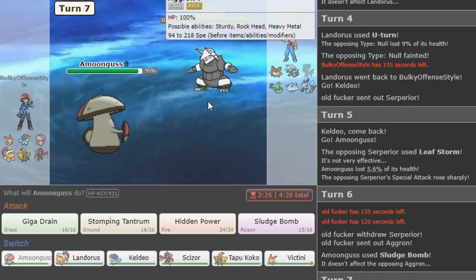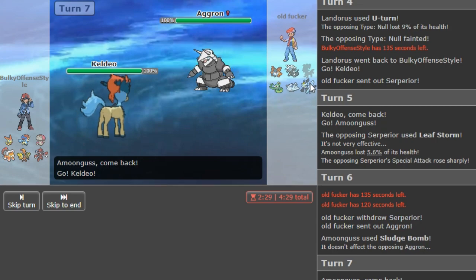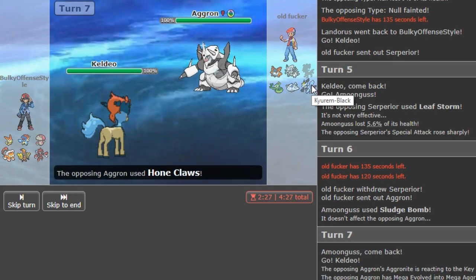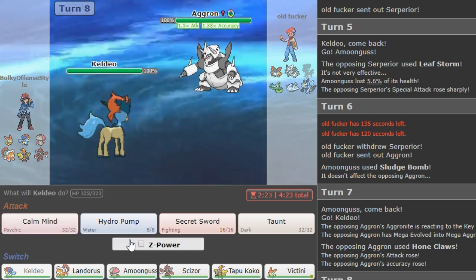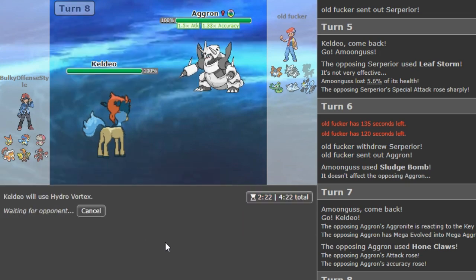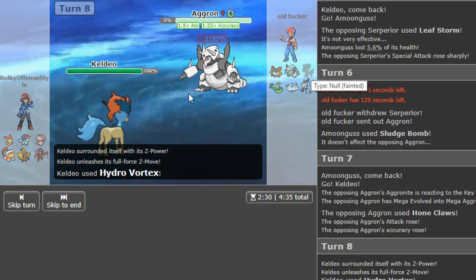So if they Sludge Bomb or HP Fire as they go Heatran, then you can kill them next turn with Stomping Tantrum — because if the attack fails, Stomping Tantrum's power gets doubled. I'm not sure if it OHKOs always from full; maybe sometimes you need rocks up to guarantee the kill on Heatran. But I know it does a lot with Stomping Tantrum if the power gets doubled.